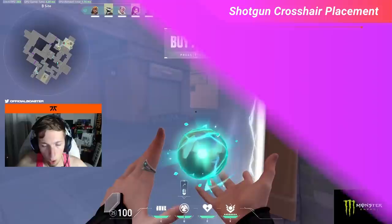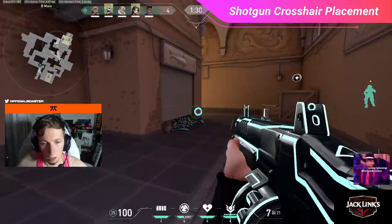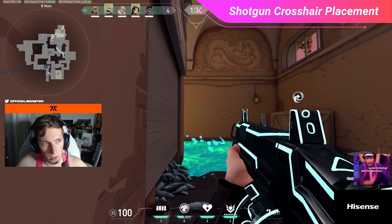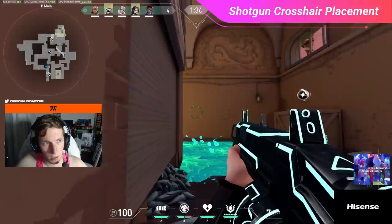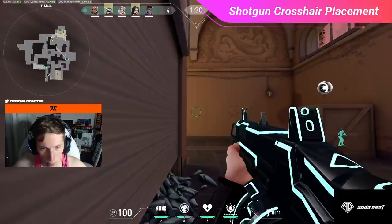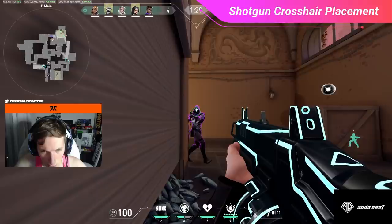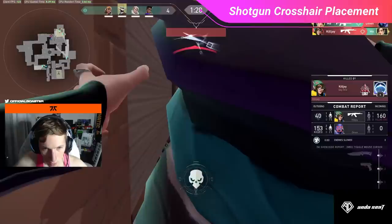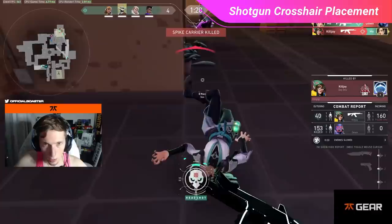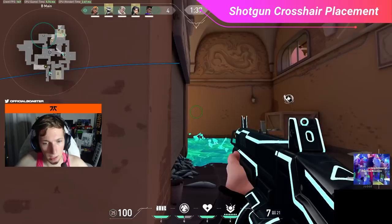Boaster's stream has a perfect clip showcasing this on Ascent with his Sage and a Judge. As soon as barriers drop, he throws a slow orb onto V main to delay pushes and pushes up where his Judge is most effective. His friendly Sova shoots a recon dart outside V main, triggering enemies to shoot it — giving away their presence. Not even five seconds after the slow orb dissipates, two attackers walk across Boaster's screen. He fires, and looking closely at his crosshair placement, there's little to no empty space in the Judge's spread — more than half covers the Omen's head while the rest hits neck and torso.